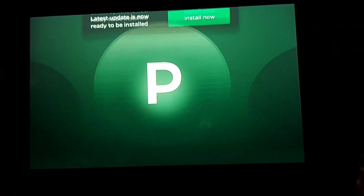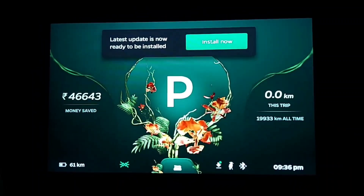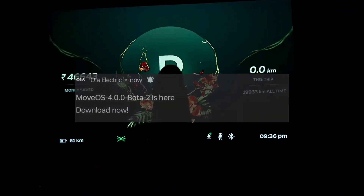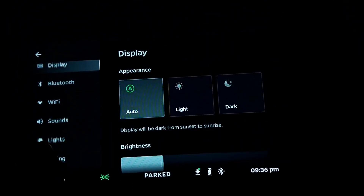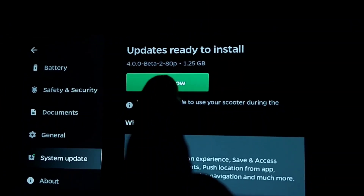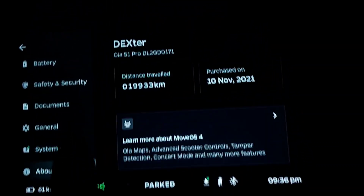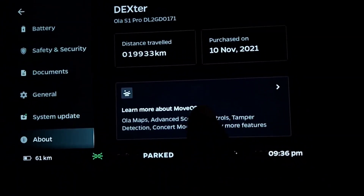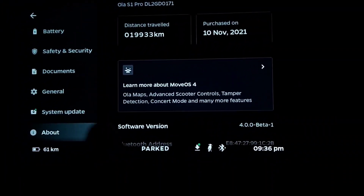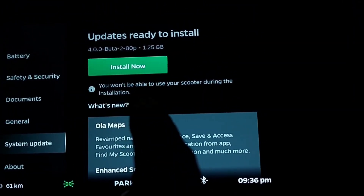Hi guys, so today we are doing MoveOS 4 testing again. We received a notification on our phone that Beta 2 is available for download. The current version is Beta 1, and we have an update to Beta 2 which has already been downloaded — we just need to install it.